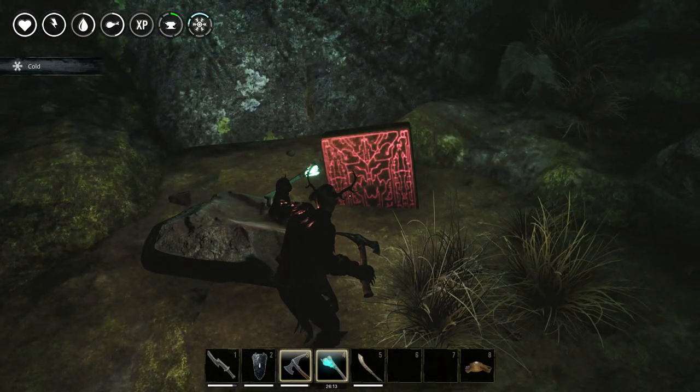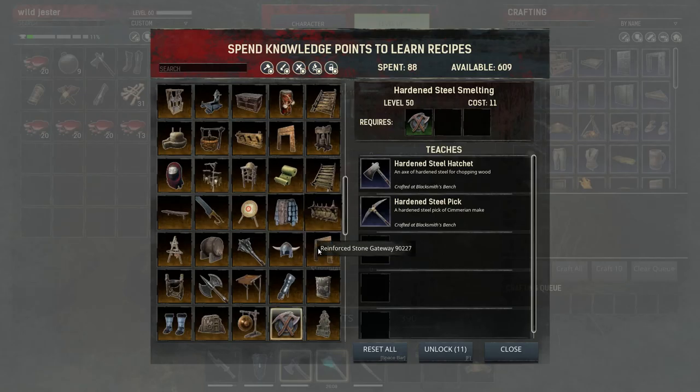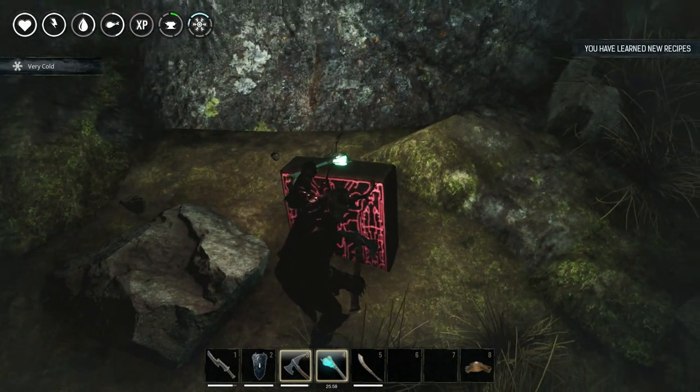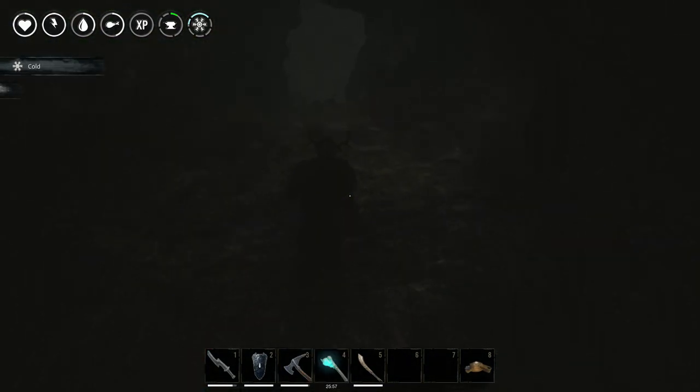The recipe stone is right by the left side of the middle area of the cave. For learning this recipe, one very important thing: you will need to have the recipe for the Hardened Steel Smithing already learned, otherwise you won't be able to unlock this recipe. Come here, press E, and you'll learn new recipes.